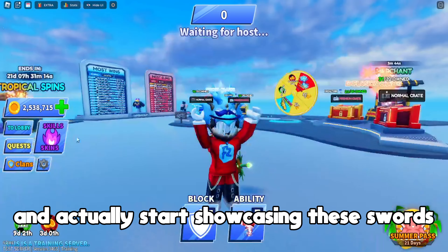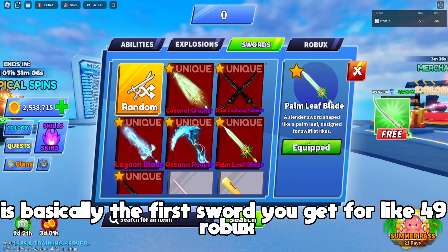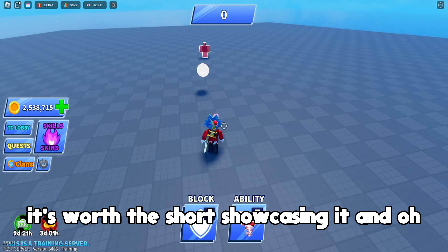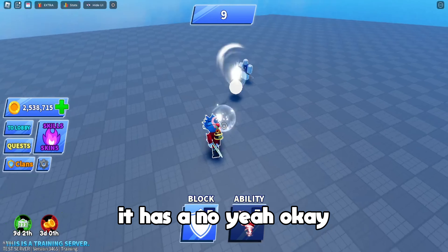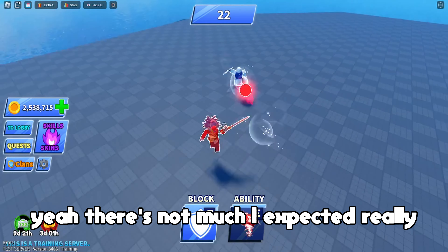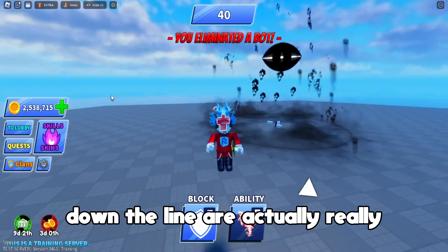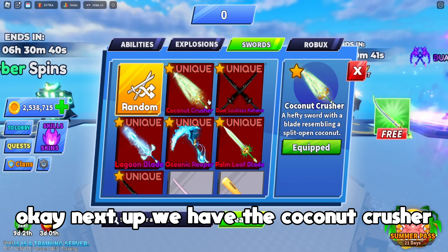Let's go ahead and actually start showcasing these swords. First up we have the palm leaf — it's basically the first sword you get for like 49 Robux. I don't expect it to be very good. Yeah, it's really bad, there's not much there. The first swords are always pretty bad. Hopefully the dual ones further down the line are actually really really good. I'm just going to skip this sword.